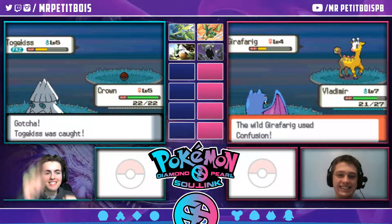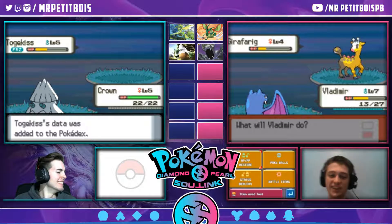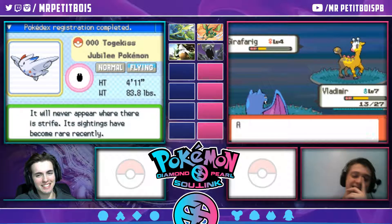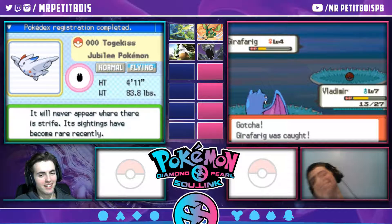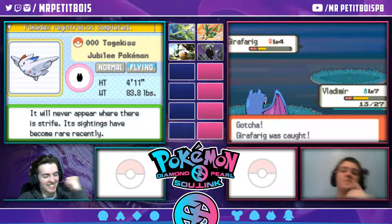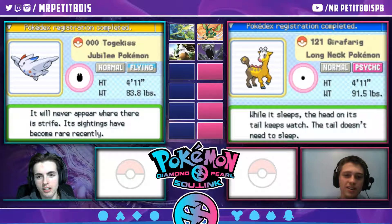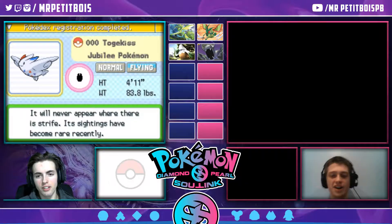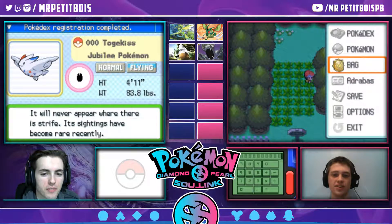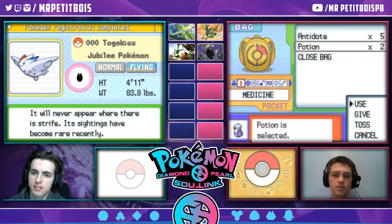Don't die, don't die. Don't crit. One, two, three. Done! I got him. Let's go! We got Togekiss, a Normal Flying type. Wait, he's Normal? Fuck. I thought Girafarig was Dark. Oh, you have to re-encounter? Yeah, I have to re-encounter then. So do you just release that one? Yeah, I release it. I just re-caught that. I thought you were Dark Psychic. You can't use Togekiss until I get my guy.